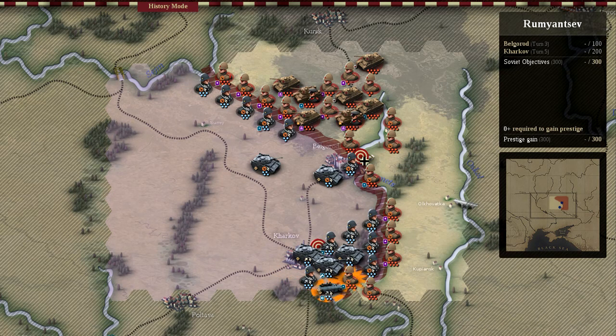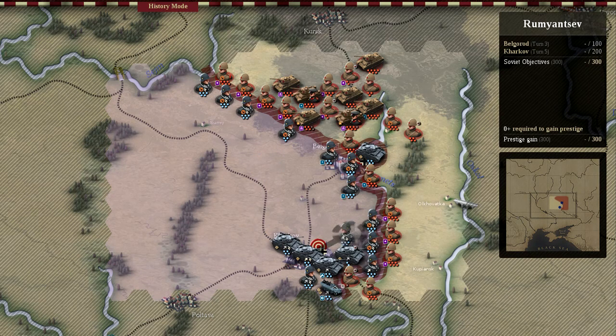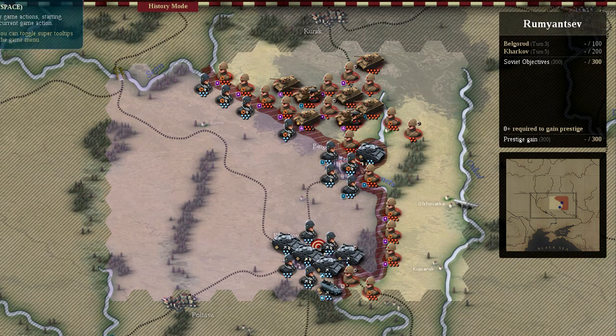Inside the DLC Red Turn, the Soviet units do not play like the German forces in the original game. Although we have more units, their stats are lacking in many areas. A German Panzer division made out of 4 steps — or 4 hit points — is worth almost as much as a 7-step Russian tank division.